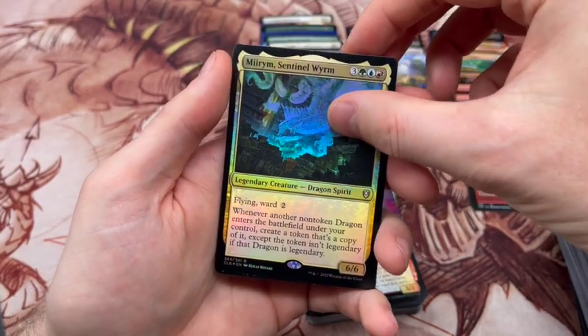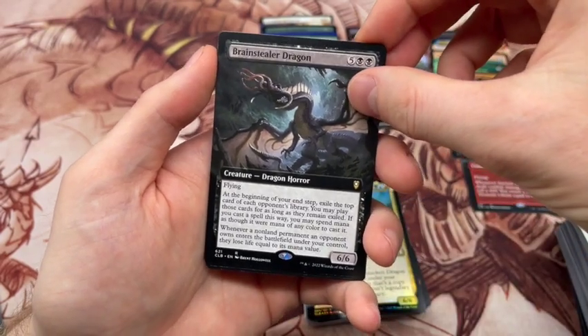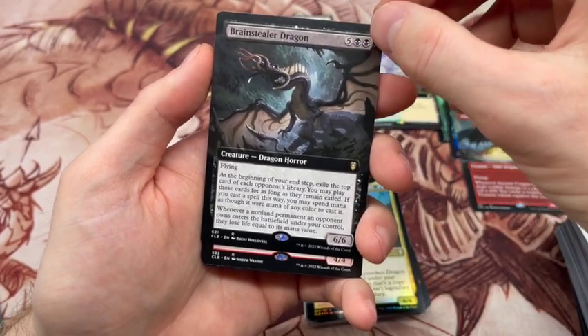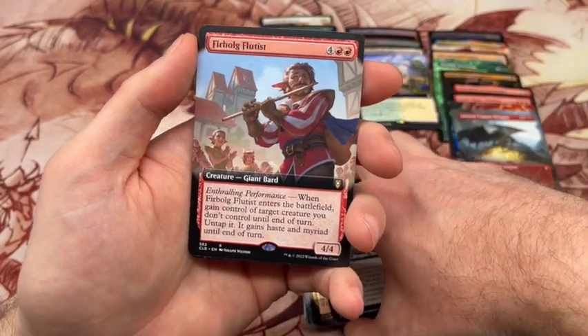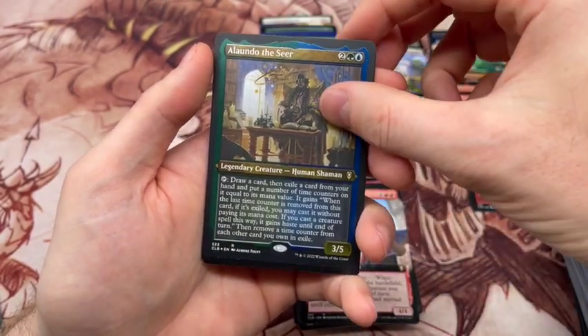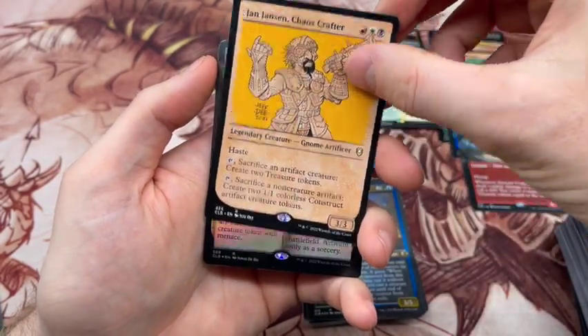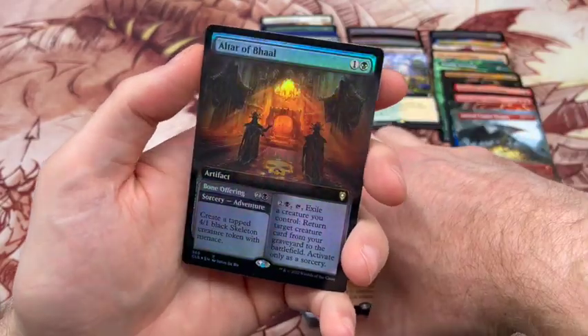Another Miriam — never terrible. Brain Stealer Dragon — I have not seen this in play at all, it's also quite expensive. The Flutist, and Alanda the Seer. Jan Jansen Chaos Crafter. And the last card of the box is Altar of Ball. Not the most exciting final pack.